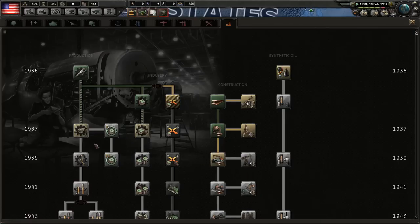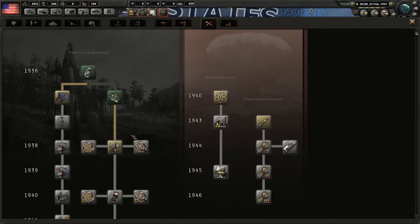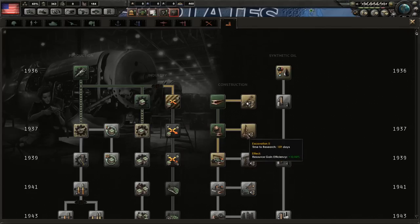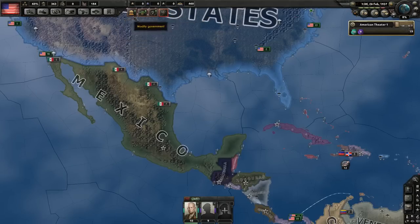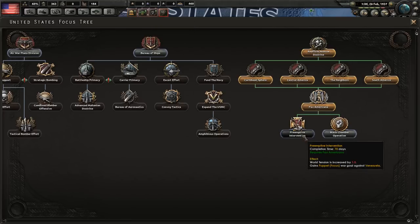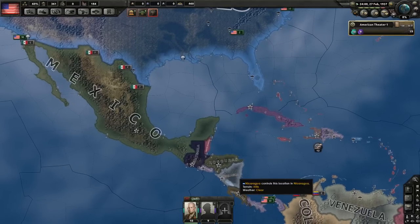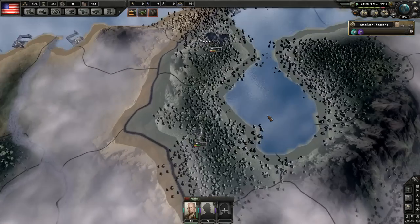For research, I suppose it doesn't really matter what you choose at this point. You could improve your artillery since we do have artillery attachments. Now the Preemptive Intervention focus — it is very important to get this quickly. That will let us attack Venezuela.